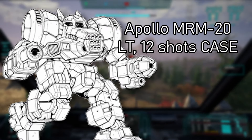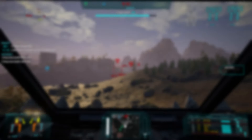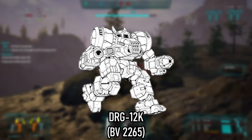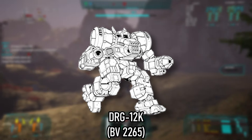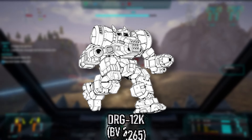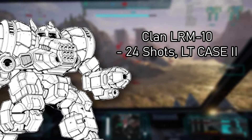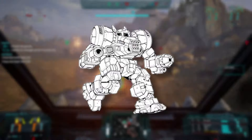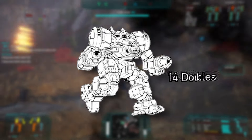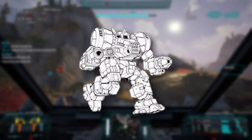Then we have the 10K from 3114. Five heat sinks were removed and the gyro is back to a normal model. It's got a whopping 16 tons of Anti-Penetrative Ablation Armor, or APA, which provides extra protection against armor-piercing rounds and tandem-shaped warheads by adding a second layer of ribbed steel beneath the main armor. There's a snub PPC on the right arm, two ER mediums on the left arm, and an Apollo Fire Control System-equipped MRM-20 in the left torso with 12 shots in CASE. The 10K costs 13.8 million — it's cheaper.